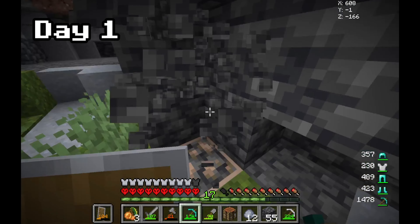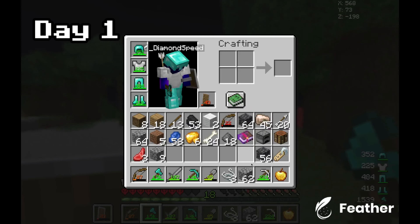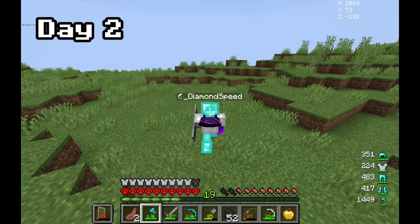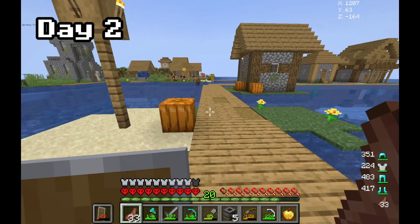I think we found all the diamonds the cave has to offer, so we can just focus on getting food now. We just need one more piece of string and then we can make the last piece of wool to make a bed. Oh, we found a sheep! This is our first big chance of finding a village. Yes, there's a village - let's quickly loot all the houses.